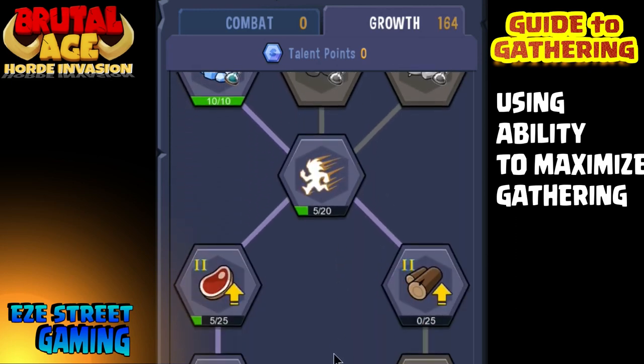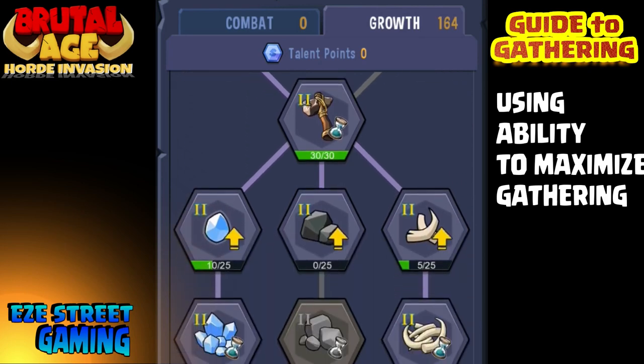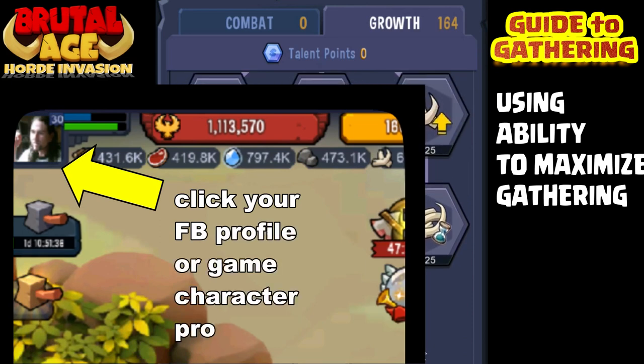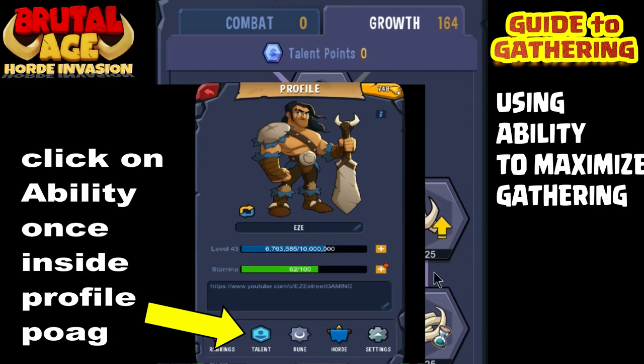This screen right here is the ability screen. If you've never seen it before, you can find it by clicking on your Facebook icon — or one of the Brutal Age characters, one of the cartoon pictures of the face — in the upper left-hand part of your screen. Click on it, then click on ability, and you'll be at this screen.